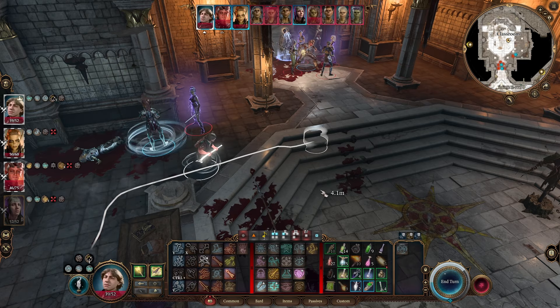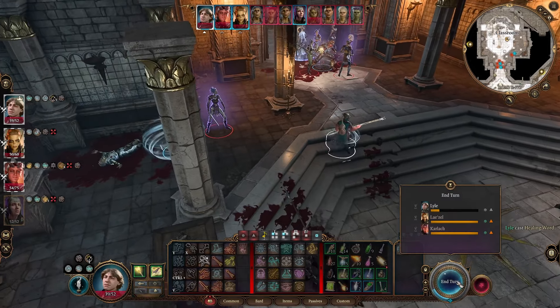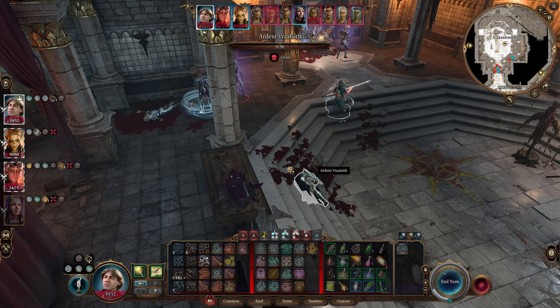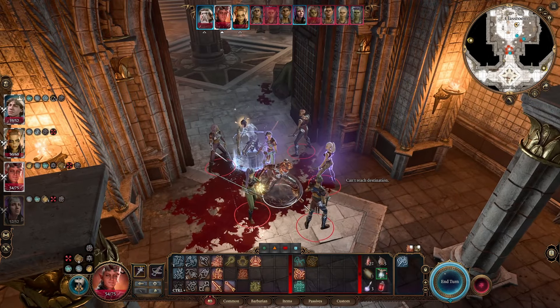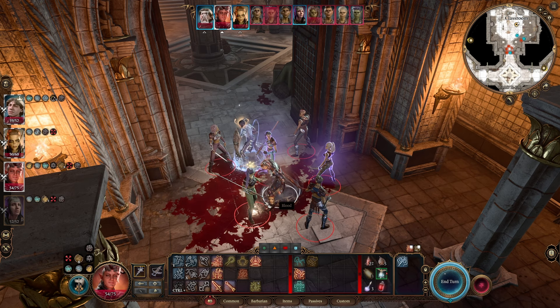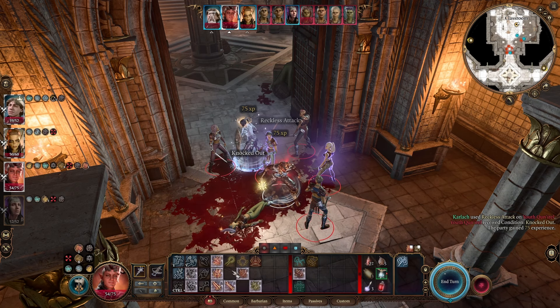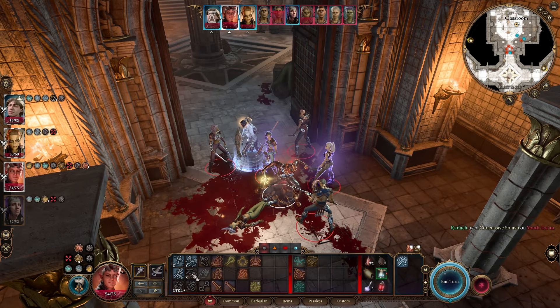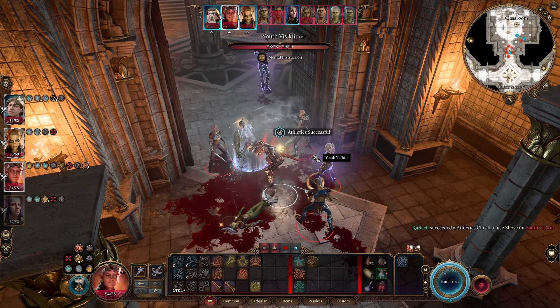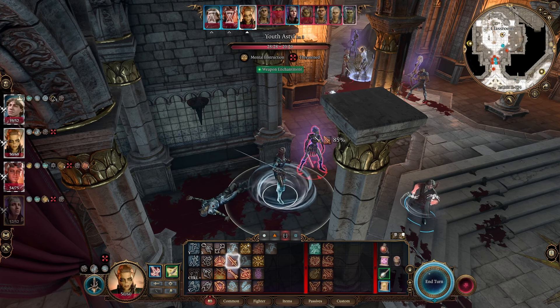I'm going to move over here and launch Healing Word onto Karlach — just to play it safe. Just a little bit. Let's head over here, turn — good. Still got non-lethal active, so let's down this one. Knocked out. And then Concussive here — good. Gonna shove you there. Let's have Lazael come in swinging.